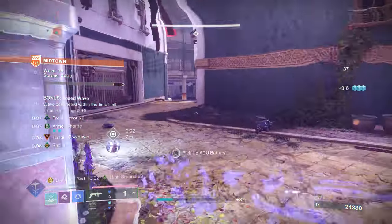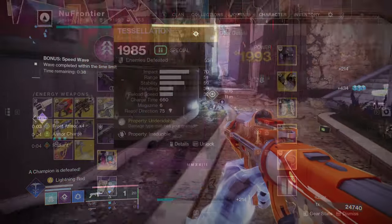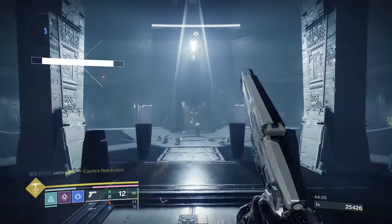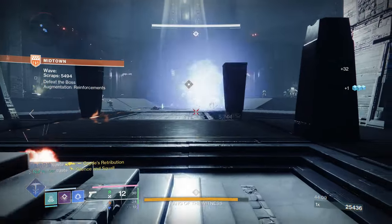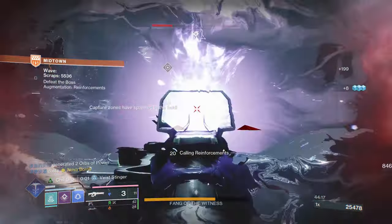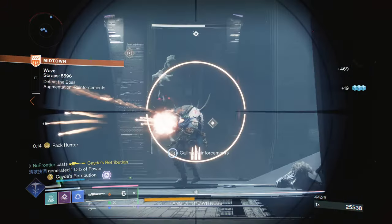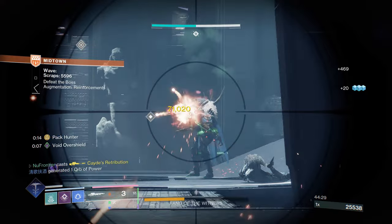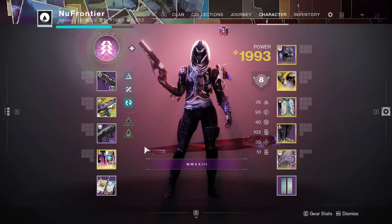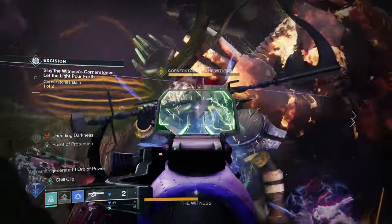Those are some kinetic slot suggestions. The MVP is Tessellation, but you're welcome to run Still Hunt for more single-target sustain. Tessellation is great for both add clearing and single-target damage given its damage output when paired with Snare Bomb weakening targets. In the final slot you can go stasis — Fire and Forget is my favorite right now, but you also have Hullabaloo, Ill Omen sword, Crux Termination, Queen Breaker which received a buff, or Whisper for sustained single-target damage.